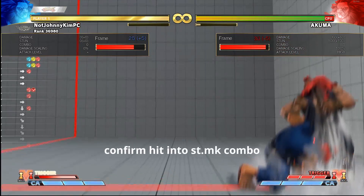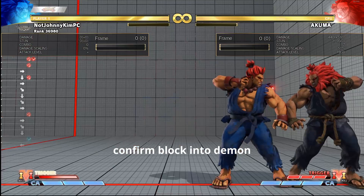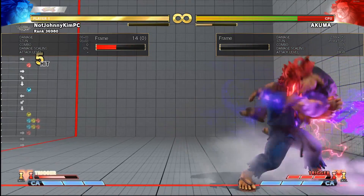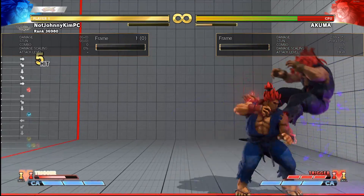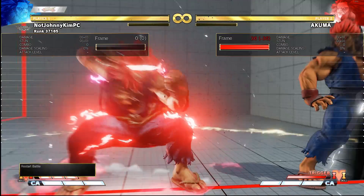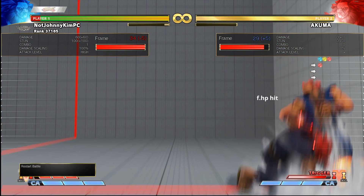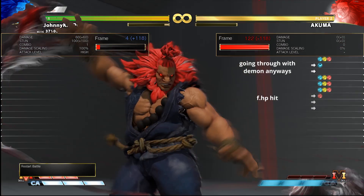Another reason this setup is incredibly easy to hit and block confirm with only a bit of practice, since forward hard punch is such a slow move. If you don't know what hit and block confirming is, I would suggest looking up a tutorial since there are many available for this basic concept — it's incredibly important for your growth as a fighting game player. It is specifically important for this setup because missing a hit confirm and doing the demon instead of the regular standing medium kick combo will result in the demon whiffing, leaving you open for a big punish.